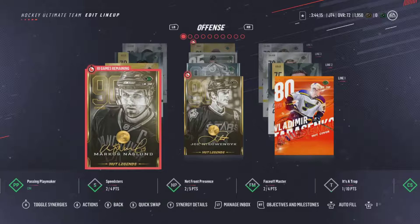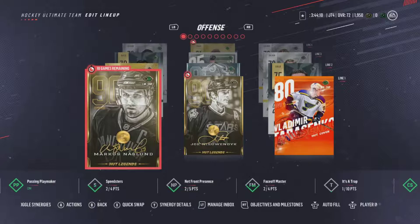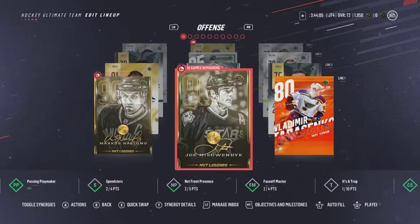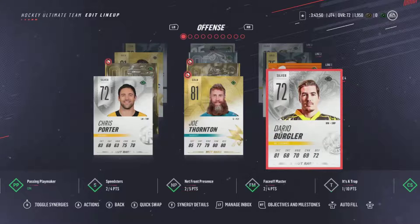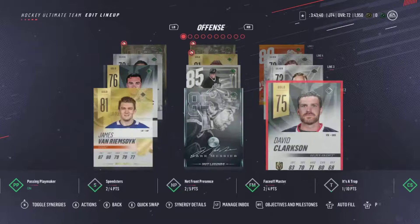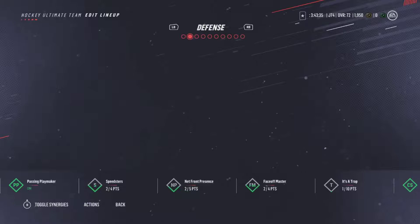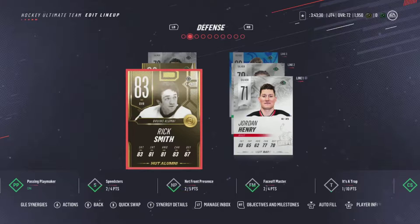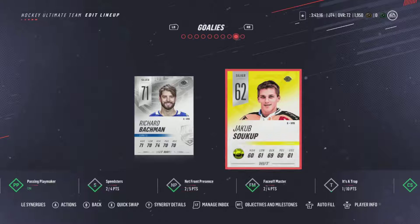Let's hit autofill. Now we have our best team in the lineup. We have a few players on loan right now so we'll have to exclude them from future teams. Marcus Naslin, Joe Nieuwendyk on the first line with Tarasenko, David Clarkson with Mark Messier, JVR on the second line, William Carrier, Wayne Gretzky, Matthias Tannevby, and on the fourth line Dario Burglar, Joe Thornton, and Chris Porter. On defense we got Rick Smith - Bruins alumni - Jordan Henry, and Ken Danico. Goaltenders: Richard Bachman.